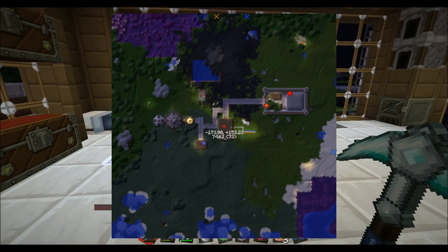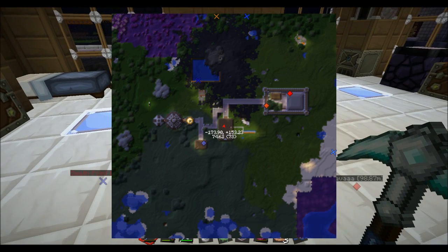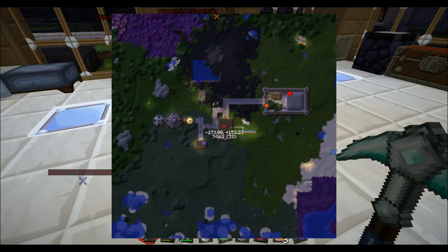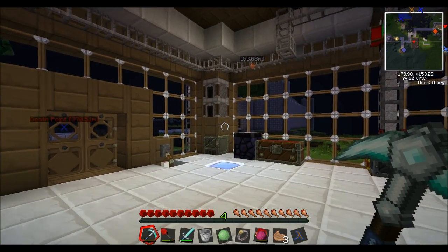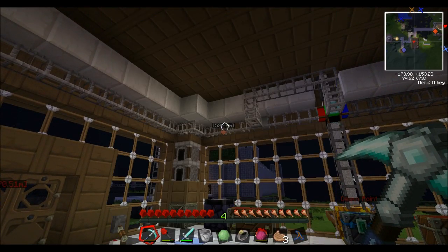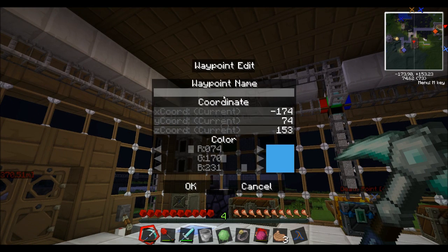So the blue crosses and the yellow or orange cross in the middle — those are death points, the crosses. And the waypoints are the dots, pretty sure anyway. There's one up there for some reason. So if you press C, you can go ahead and create yourself a waypoint.